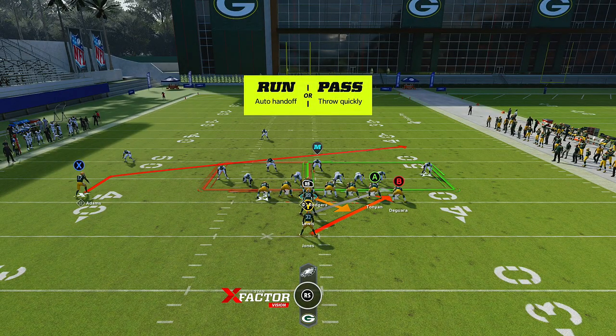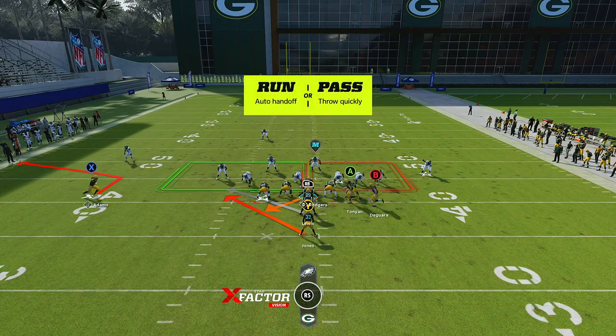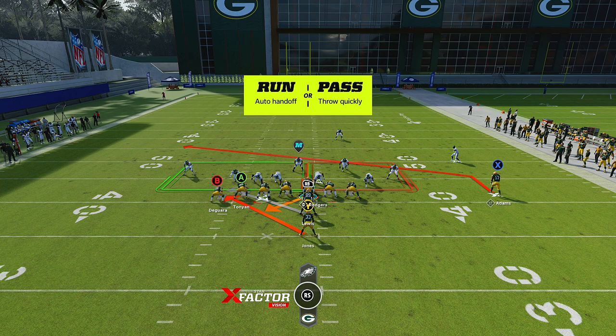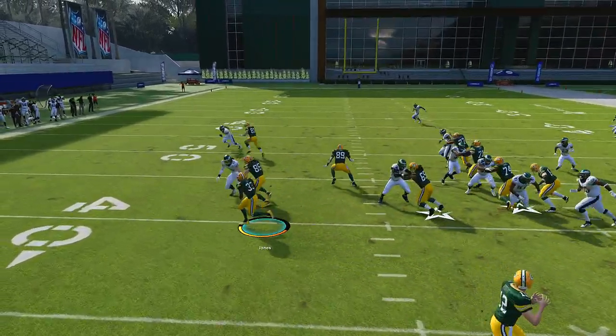Typically you want to run the ball to the weak side of the field. You can try to flip the play and come the other way, but remember what I say about shedding. They semi-nerfed the stretch — they fully nerfed the toss plays, semi-nerfed the stretch plays, but they haven't touched the zone weeks. Those zone week plays are very powerful.